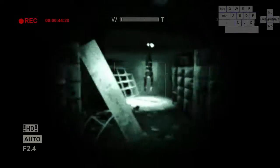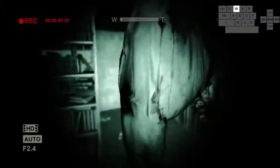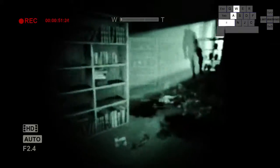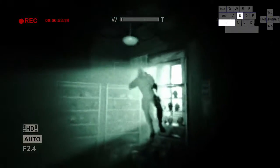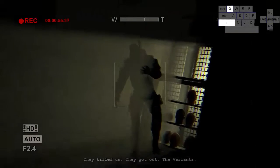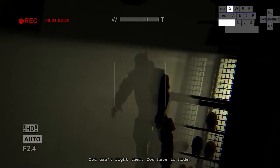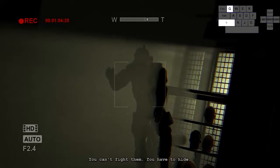As soon as you side hop, you're going to pause to let the level load in. And now you're in this little library area with the jump scare over there. Run around here to this guy, get him to smile for the camera — he's gonna tell you a cool little story. And you can leave as soon as you get the camera icon in the bottom right.